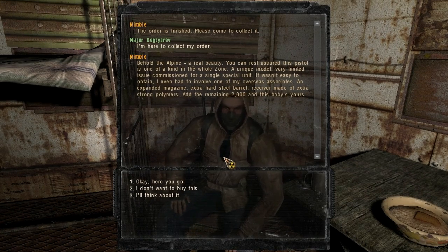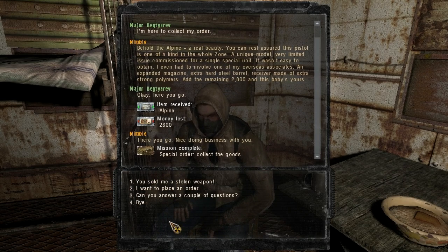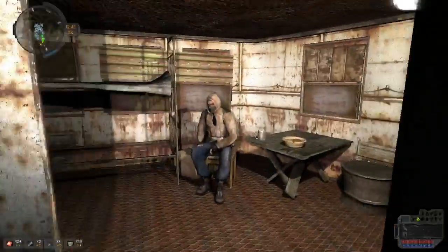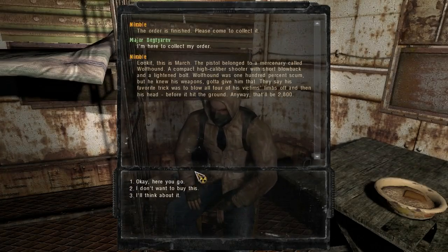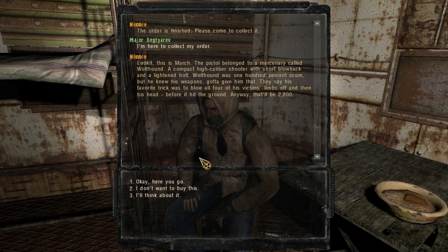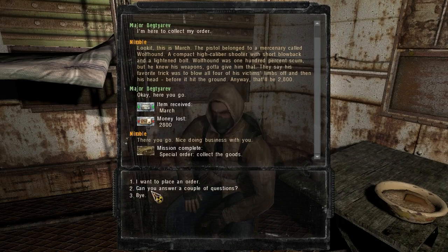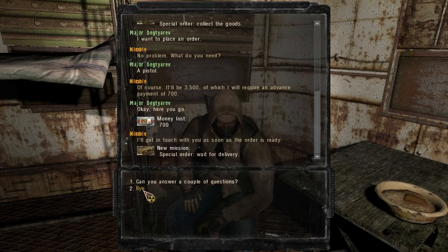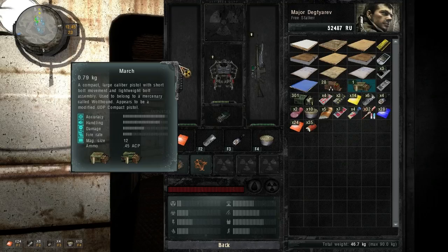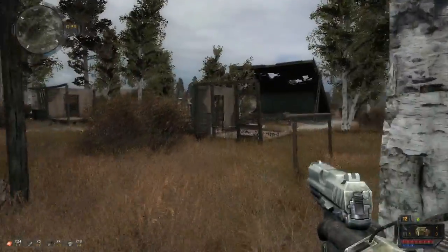Now I'm moving on to pistols. He basically gave us a compact — a P250 from SIG — and it's basically just got upgraded durability. Nothing really that special, probably the least useful out of all the pistols he gives us. This next one's not bad — an upgraded USP which has extra power and accuracy. It apparently used to belong to a guy called Wolfhound, who was in the first Stalker game. He was a mercenary leader in the area outside of the bar area.